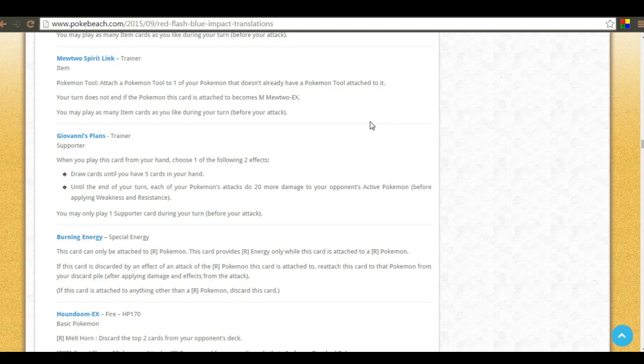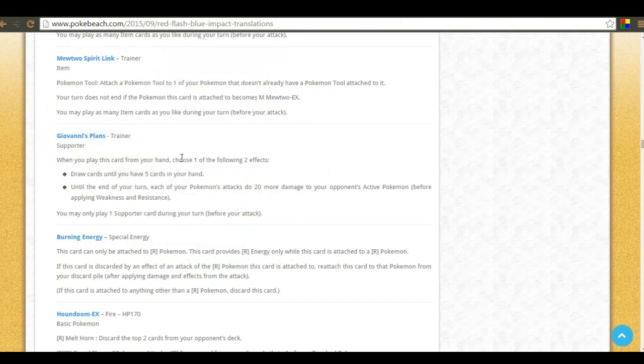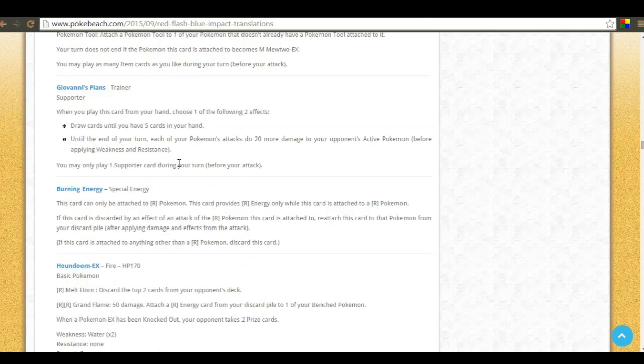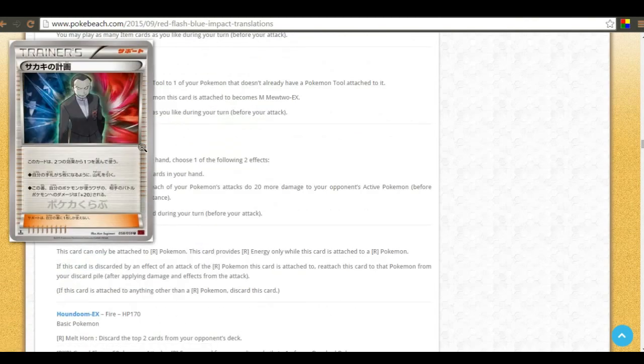Giovanni's Scheme also has a second effect: until the end of your turn each of your pokemon's attacks do 20 more damage. That means Mega Houndoom EX goes from 160 to 180 — I completely forgot about that! This card is definitely really useful in Houndoom. And Burning Energy — when this fire energy card is discarded by the effect of a fire attack, reattach it from your discard pile after applying damage and effects. Really handy, especially with Mega Houndoom's Inferno Fang.